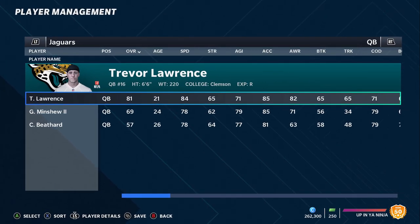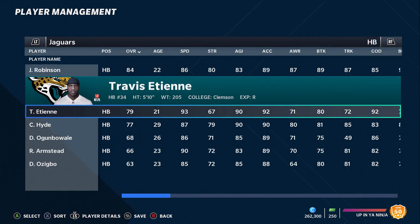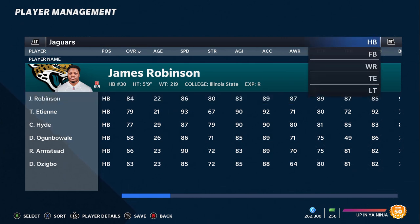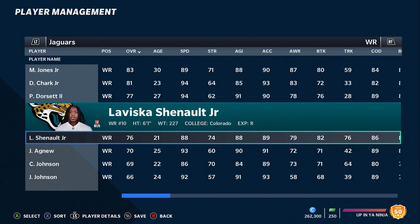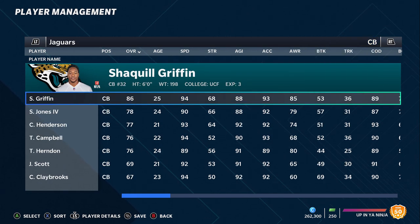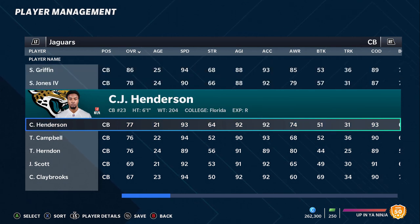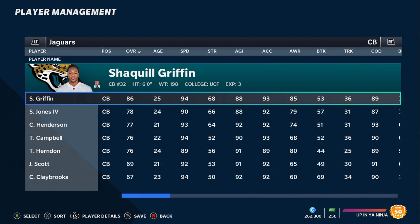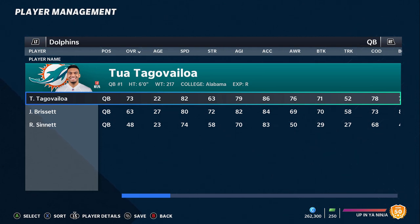Next up, the Jacksonville Jaguars with the number one pick definitely had to be on this list. Trevor Lawrence — I don't know if his speed will be as high as 84, but he's probably going to have all the development traits to become a superstar pretty fast. They also have Travis Etienne from the draft and James Robinson, who had a Pro Bowl season as a rookie. They drafted a cornerback pretty high and have young cornerbacks in Shaquill Griffin, CJ Henderson, and now Tyson Campbell — six-foot-one, probably around 93 speed. This team has had a lot of draft capital over the last two seasons and is definitely one of the best teams to rebuild.